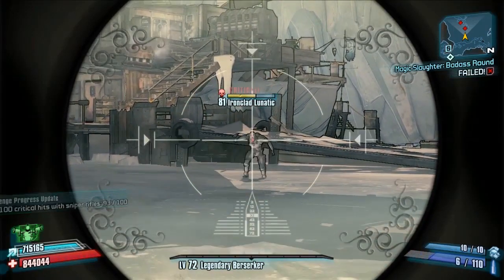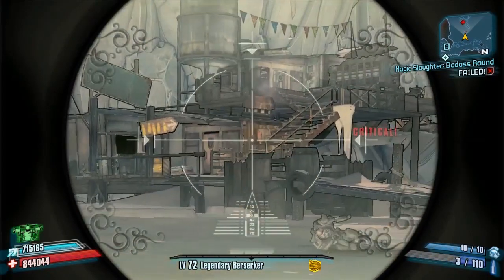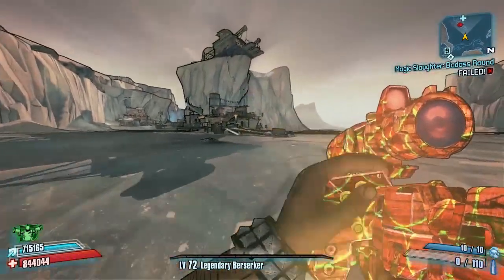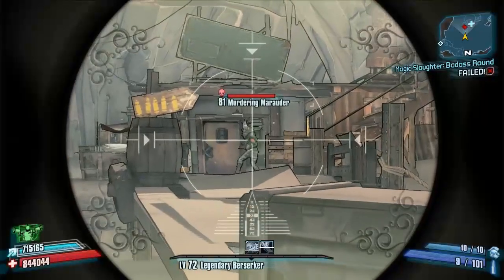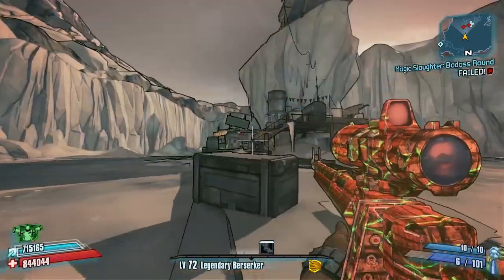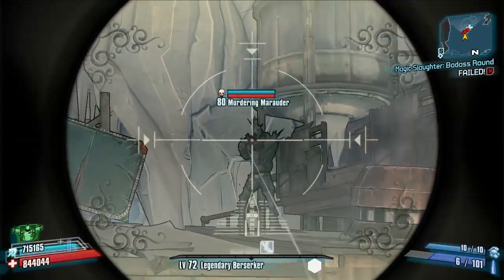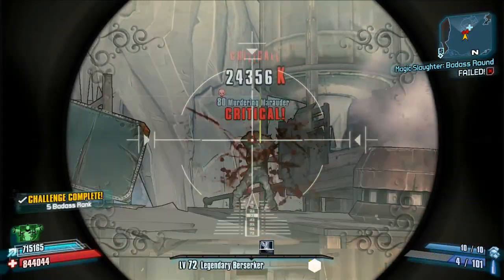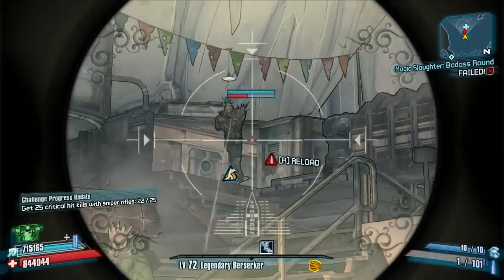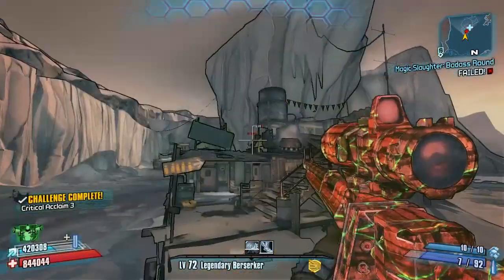Obviously you can use the best Zero sniper setups with the best skills to boost and be an absolute warrior, but that is not the point of this sniper rifle. Today I'm going to be using a bog-standard Grog Zerker Salvador character that hasn't had any skills specced into sniper rifles, critical hits, or anything like that - just to show how powerful this weapon is without the right setup.